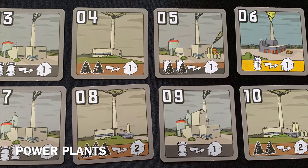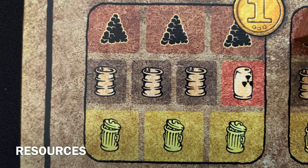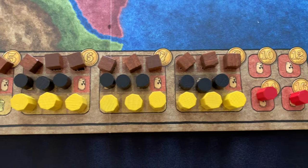Plants differ according to cost, resource type, and the amount of cities they can power. The main resources are coal, oil, garbage, and uranium, all starting at different values and restock amounts.